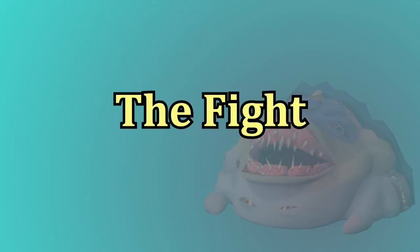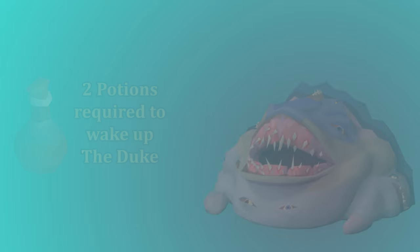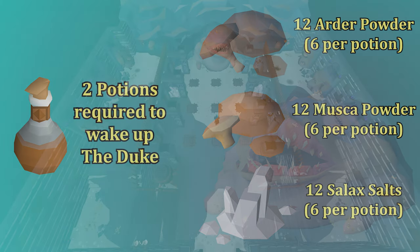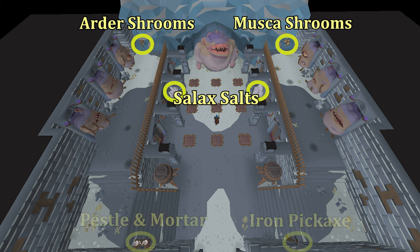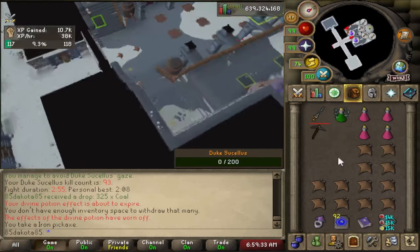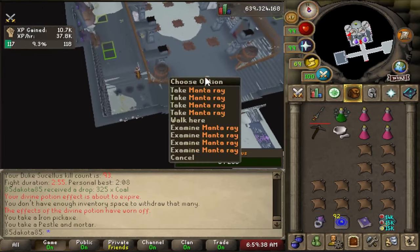Let's talk about how to actually fight the boss. Before you can fight the Duke, you do have to wake him up using Poison Potions. You're going to need to make two of each potion for every fight. To make the potions, you need 12 Ardur Powder, 12 Muska Powder, and 12 Salix Salts. To get the powders, you can pick mushrooms from either side of the room and then crush them with a pestle and mortar. To get salt, you can mine either salt deposit downstairs. There's a pestle and mortar and an iron pickaxe spawn available on the wall near the entrance. With higher Herblore level you get more powder from each mushroom, and with higher Mining you get more salt. Once you hit 80 Mining and 80 Herblore, you'll only need to gather two times from each resource location.